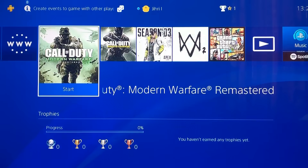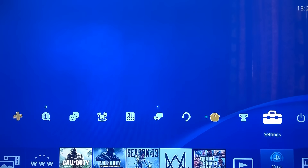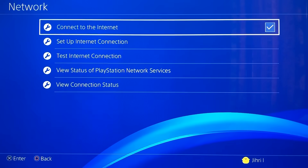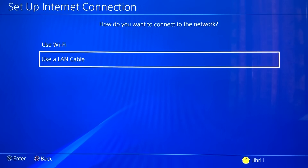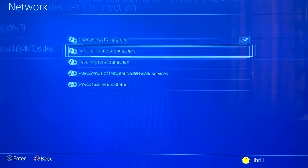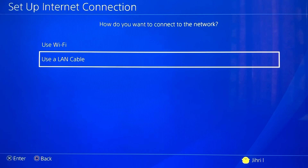If it doesn't work, I have a second solution. What you can do is go to Settings, then Network, then Set Up Internet Connection, and use a LAN cable. Maybe if you get locked out or something like that, it could be because of your internet connection — low Mbps. If you use a LAN cable, you get four times better internet connection.